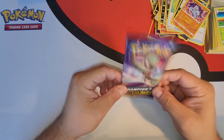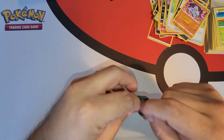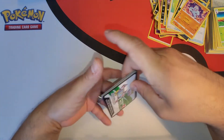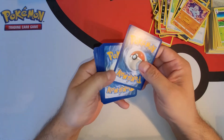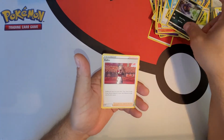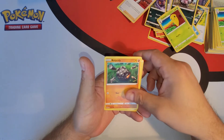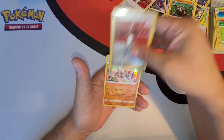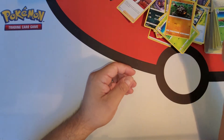Guys, we've reached the end — this is our last pack. Give me luck, get some luck on this one. Please be there, please be there, Charizard. Scraggy, Charpedo, Arbok, Kabu, Scraggy, Carvanha, Zigzagoon, Kakuna, Roly-coly, reverse holo Kabu — and this is our last card — Lycanroc holo. No Charizard today guys. I can't say I'm not disappointed, but that's the name of the game.